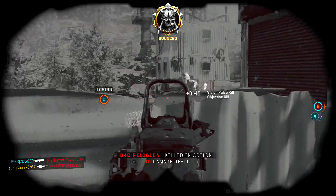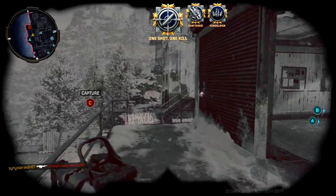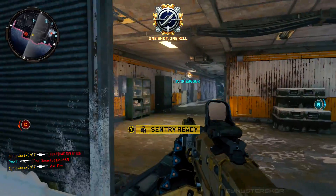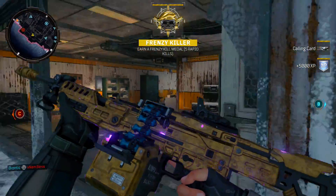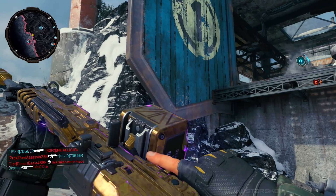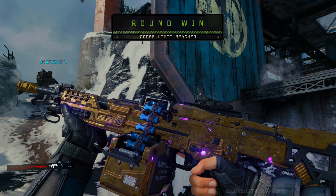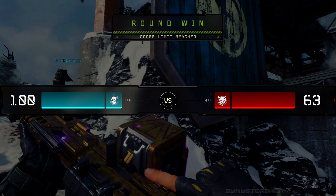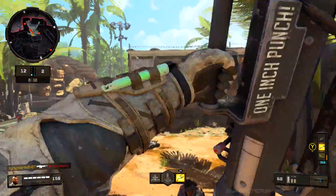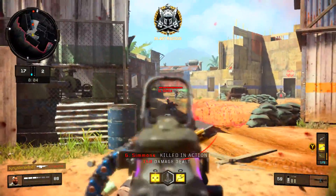I want to take a minute to talk about the Titan because it is really, really good. It's an LMG, and a lot of people tend to stray away from LMGs and go to assault rifles or SMGs. Give the Titan a shot if you haven't yet. It has a lot of ammo — around 50 to 75 rounds in the clip — and it has virtually no recoil, similar to the ICR-7, which I did a gold camo gameplay video on. But the Titan has a much higher damage profile, more similar to the ACR from Modern Warfare 2 — low recoil and kills really quickly.